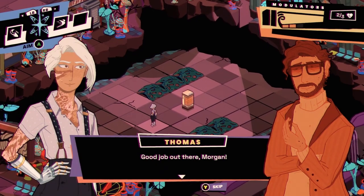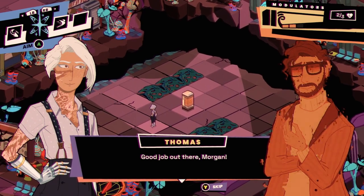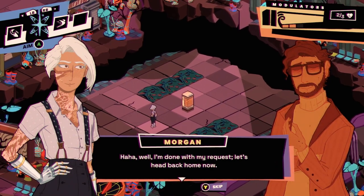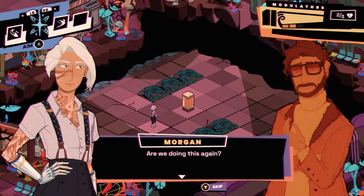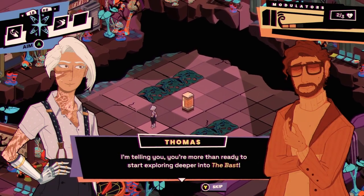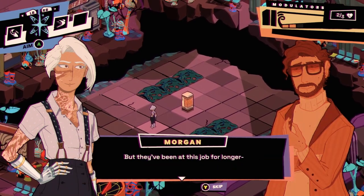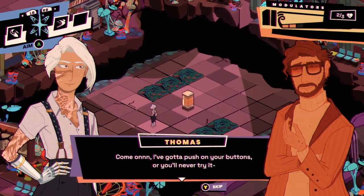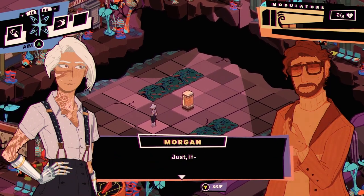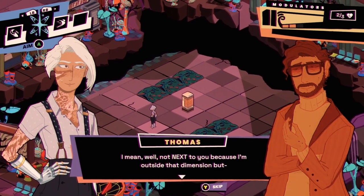So we've got roguelite vibes going on here. Good luck out there. I thought maybe traditional roguelike, but I'm super wrong about that. In-game dialogue: Thomas encouraging Morgan to explore deeper into the Bast. 'Far less capable mercenaries are doing it.' 'Come on, I've got to push your buttons or you'll never try it.' 'Fine — I'll be right there next to you. Well, not next to you because I'm outside that dimension, but okay.'